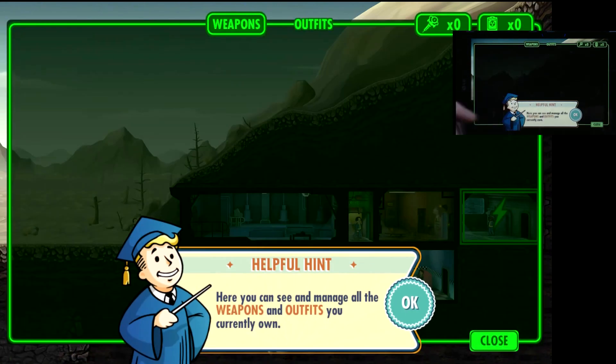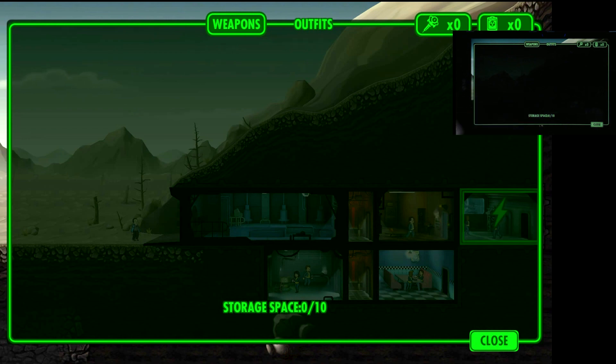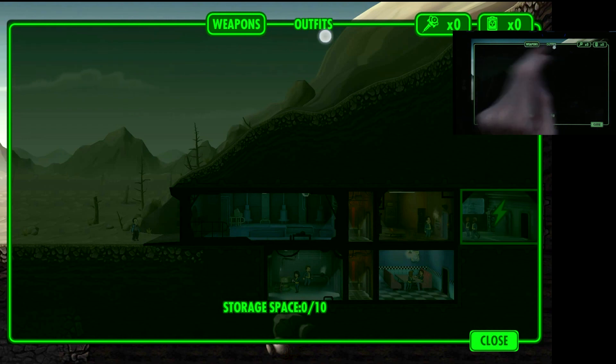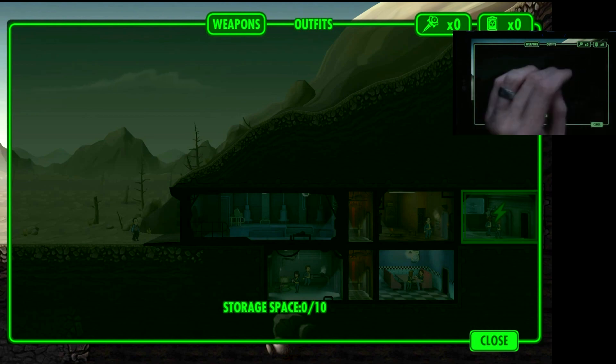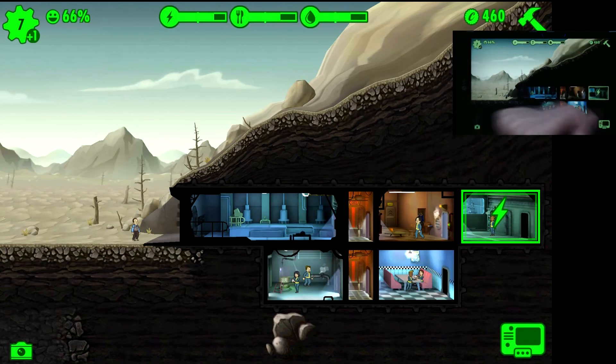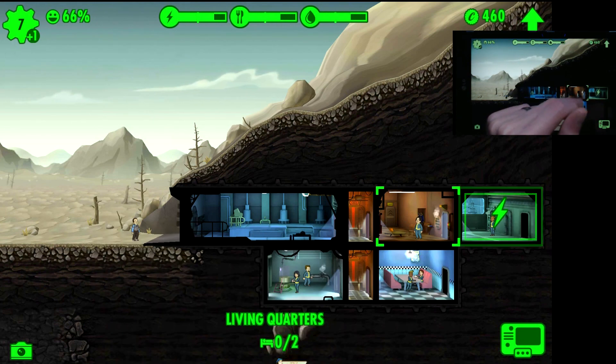You also have your inventory, and you have a maximum amount of items you can carry. By standard, you have 10 spaces - so 10 spaces for guns and 10 spaces for outfits for your guys to collect. You can get these by sending your dwellers into the wasteland.